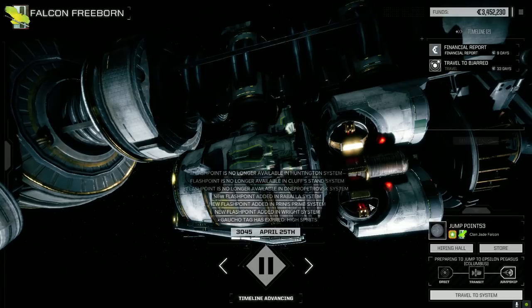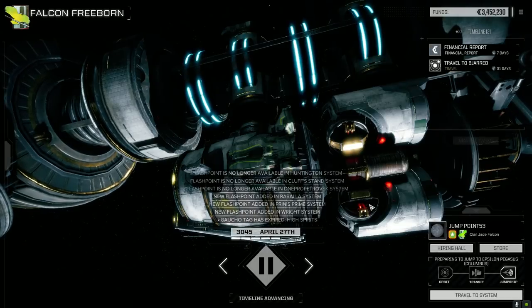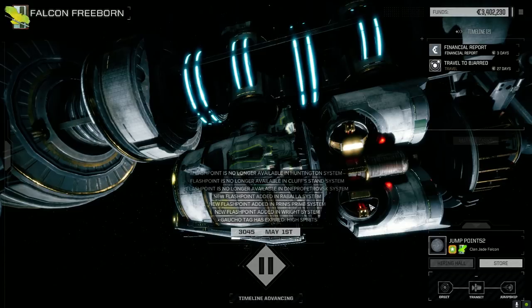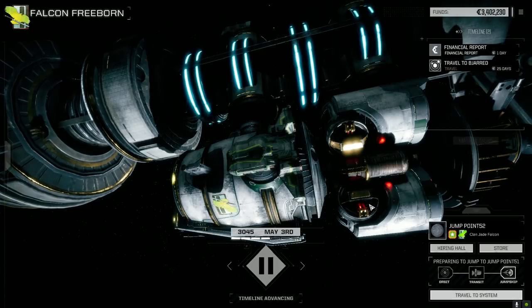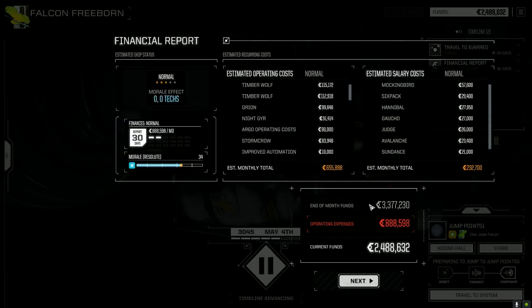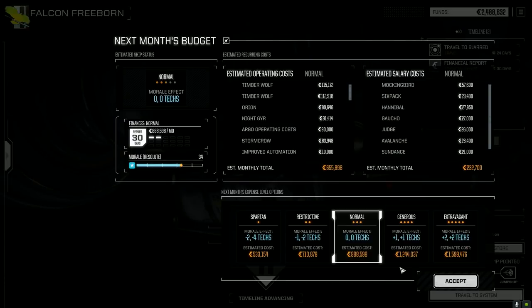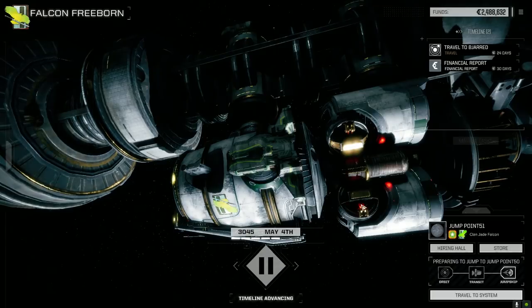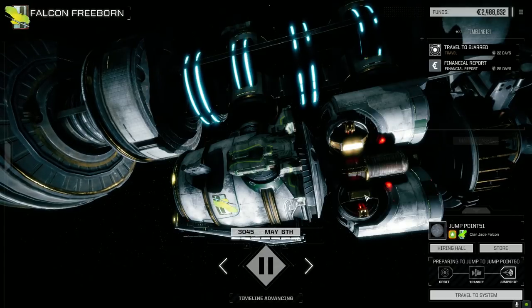Jade Falcon made it to the Inner Sphere! We've got two others on the way — Ghost Bear and Diamond Shark — let's see how they do. They've got to fight their way in, set up a base, and then the next clan can make its way in. It's really difficult to do that.